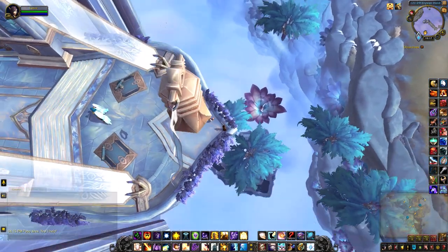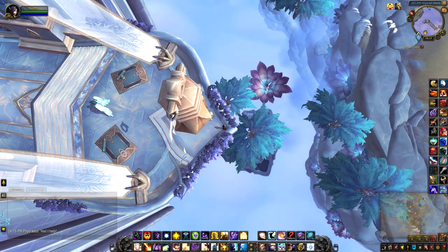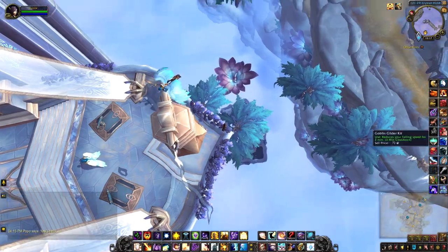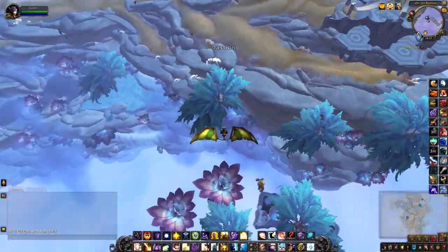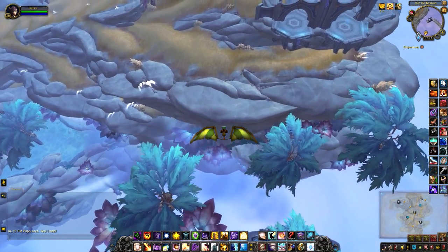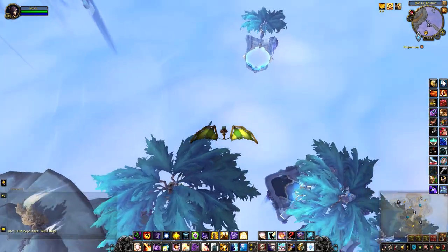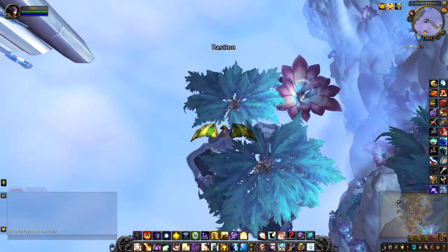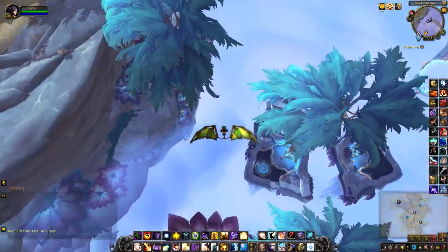So there are actually two ways to reach this treasure — you can see on the minimap it's right below me. You can use a goblin glider, but what's the fun in that? I'm going to use this as an opportunity to take a picture of the chest and then do it the way it's supposed to be done, and that's by jumping on the flowers.